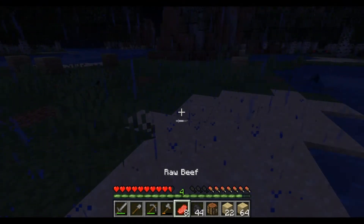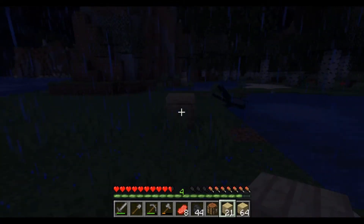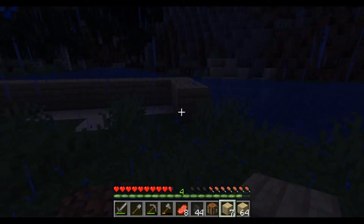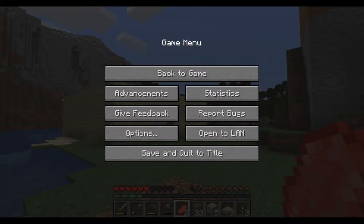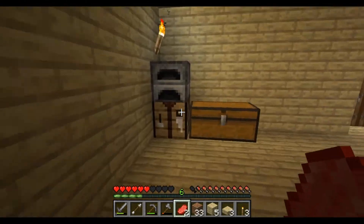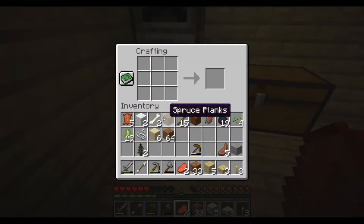So now we'll just start building up these walls. Guys I'm back and this is what I've made - it's not very impressive but it's a shack for the night. I've got my furnace, crafting table and chests. And also while I was building I ran into a skeleton, so we should be able to craft bone meal and craft white dye.